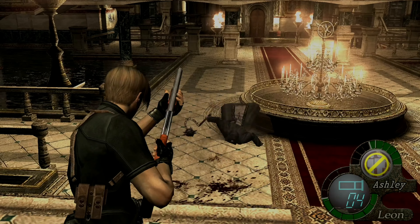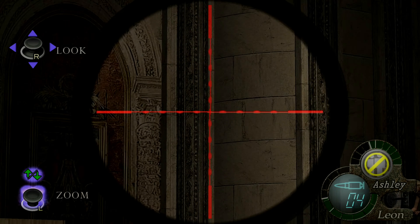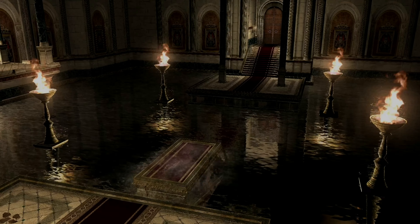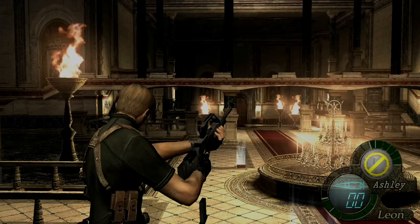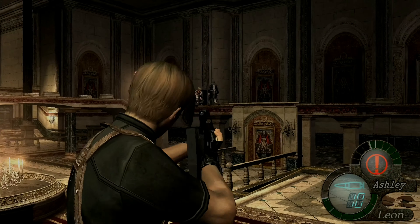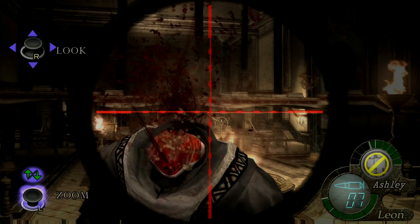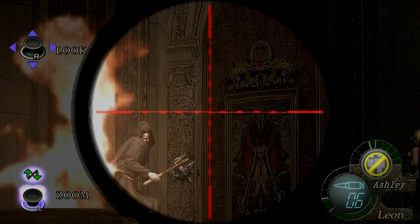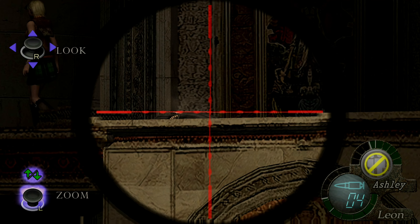That's a nice little headshot there - I'm getting loads of TMP ammo, which is nice because this is my favorite weapon to use in the game. What the hell is this for? There's only one way to find out - who will operate it? Ashley, you're gonna operate it. I tried to use Ashley to operate it because in case we do get some enemies while she's operating it, I can take them out. Obviously if I was operating it, Ashley doesn't know how to use a gun - then I'd be screwed. Trying to save Ashley has been a pain in the arse so far.